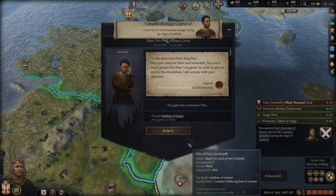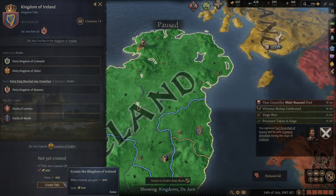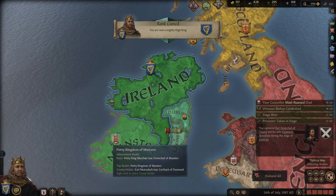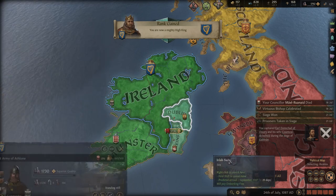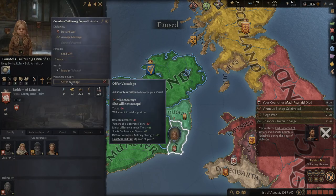We have taken Ossory, and we are now ready to crown ourselves as kings of Ireland! Excellent — we are now a mighty king. Hopefully we can offer vassalage to some of these people. No — we have different faith. So let's disband our army and see what we can do.